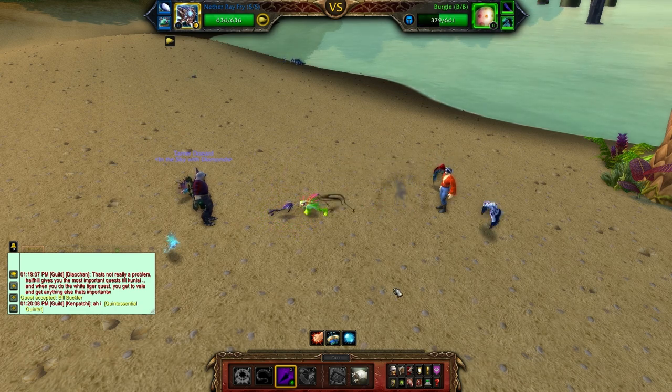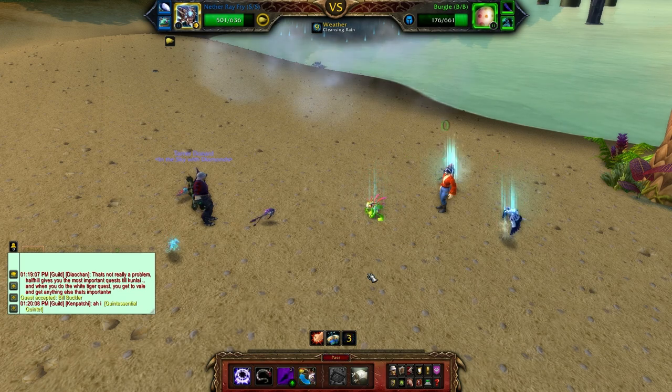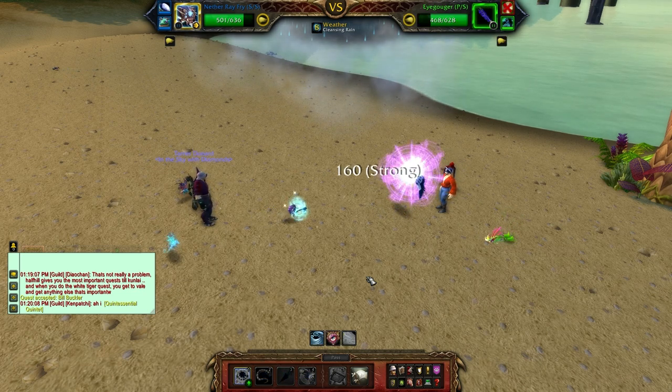Let's get into this pet battle and start off with getting some undead attacks going. The murloc is not too difficult — he does have a heal and can give his team a buff, but his main attack is the punch, which is kind of strong but nothing to write home about. He is now dead.